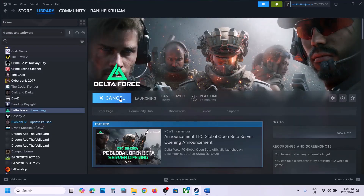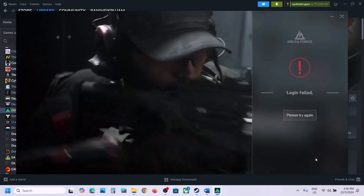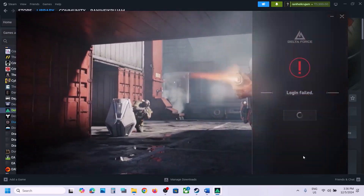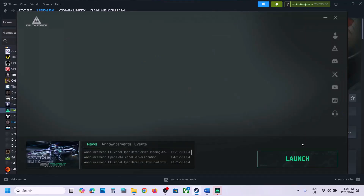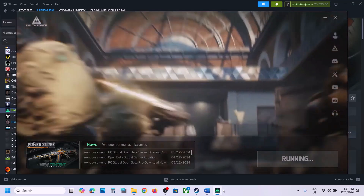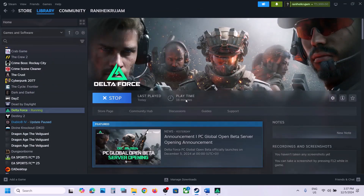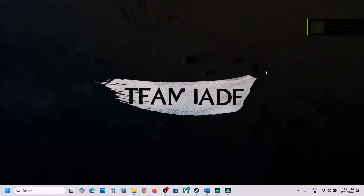Now launch the game. During startup it will automatically reinstall Anti-Cheat Expert. Click Launch, click Yes, and you will see it installing Anti-Cheat Expert during startup. Once complete, check if the game loads.